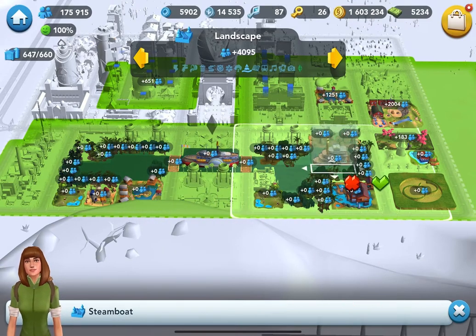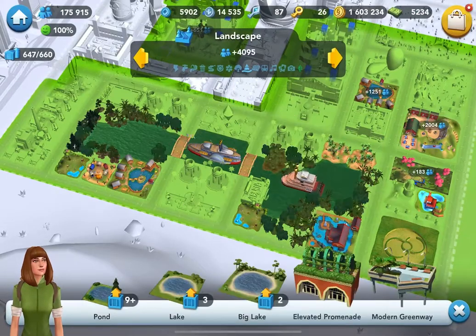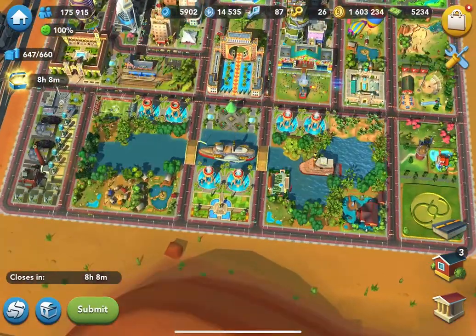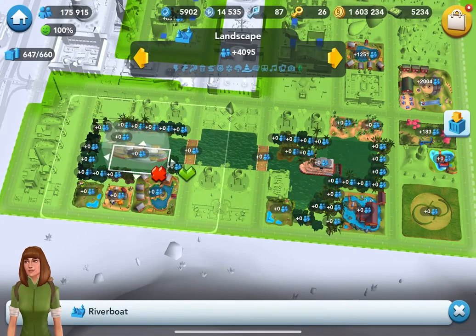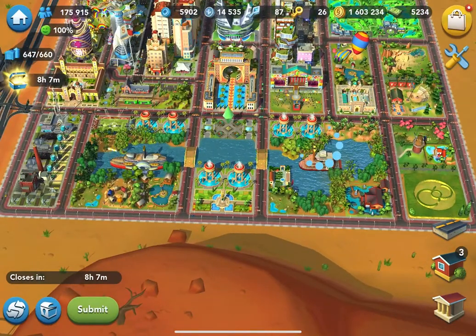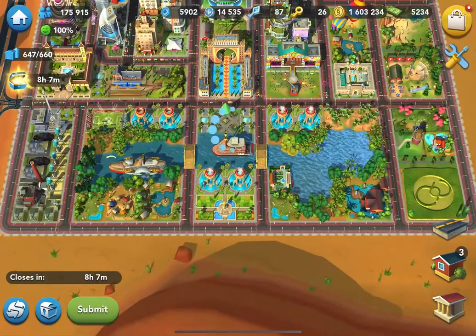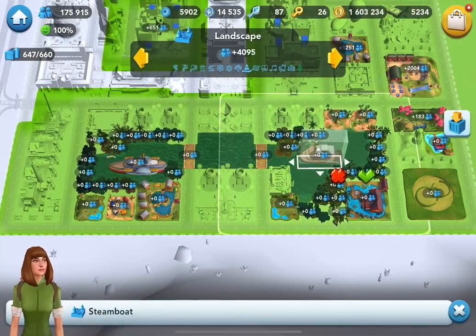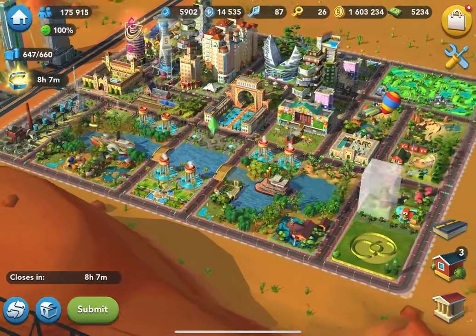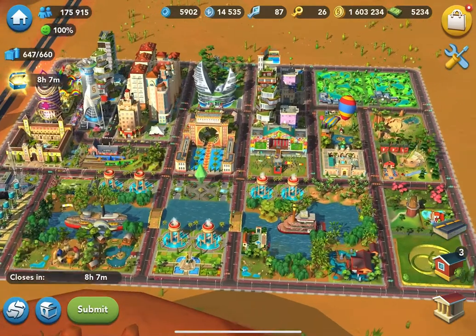Let me try to put it over here. Maybe I'll put my steamboat in the middle. I can leave this over here. Maybe one on each side — actually I like the asymmetrical look, so maybe it's just one boat on one side of the lake. I think this is pretty good and then I can submit it.